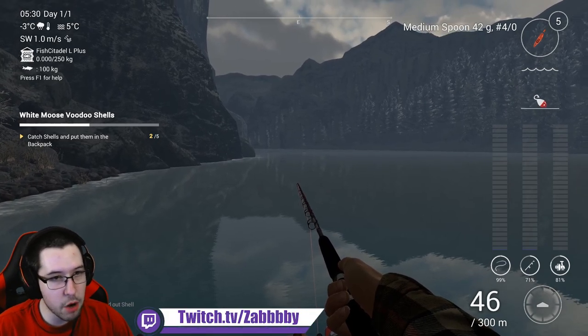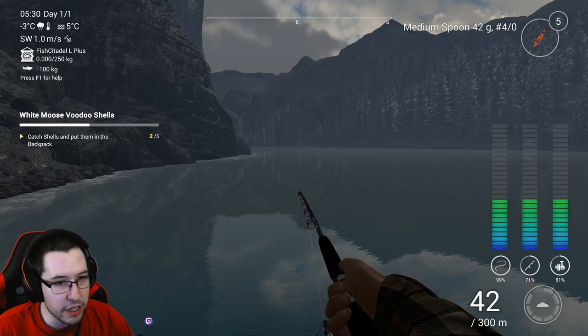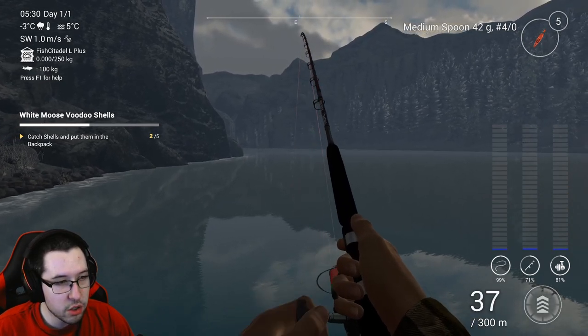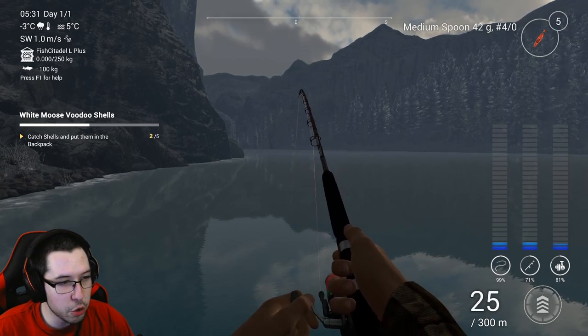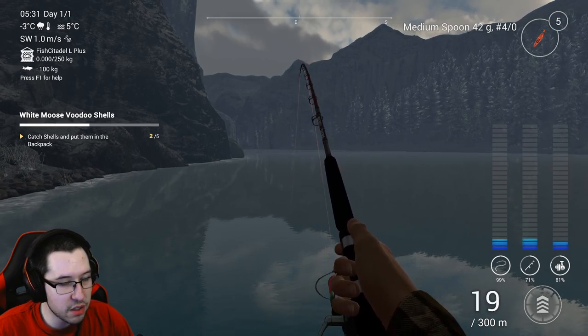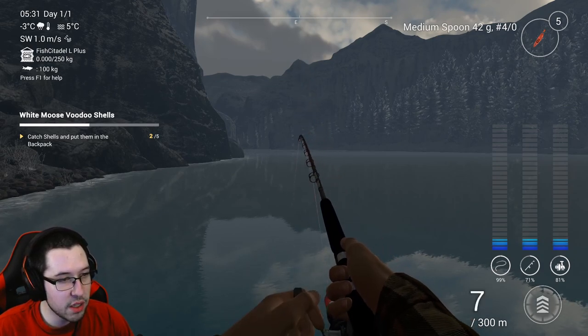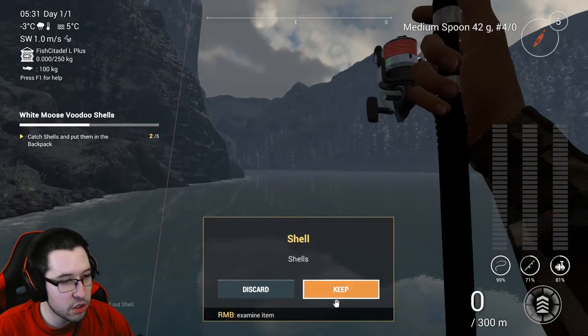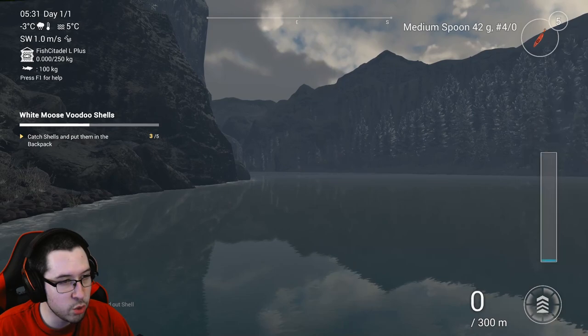Once you see a snag pop up, you can reel in faster — just keep reeling in. We got snagged there, so now reel in super fast. We should have our third shell now. Just keep doing that until you have five shells and the bait for the voodoo fish. We're already at number three, so just keep doing that and eventually you will get them all.